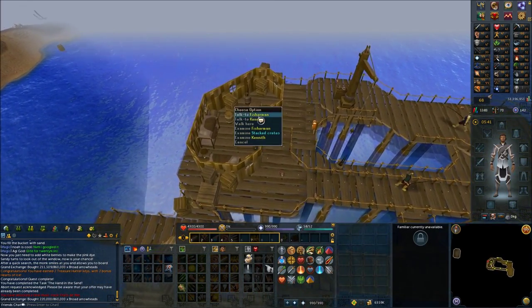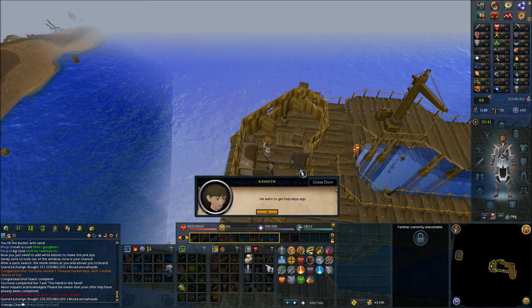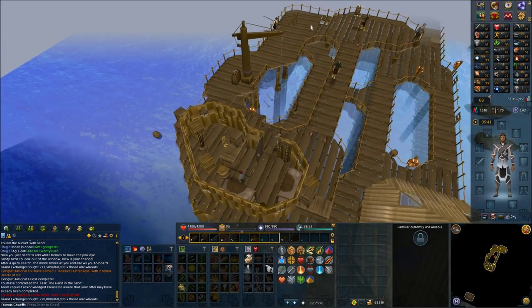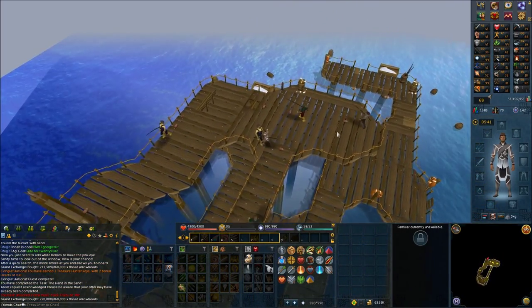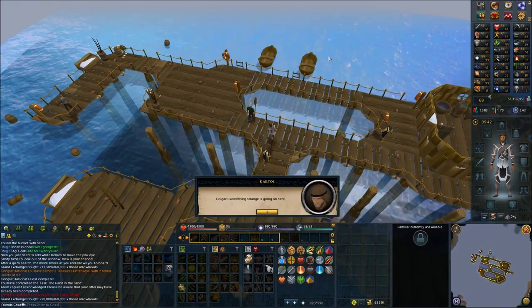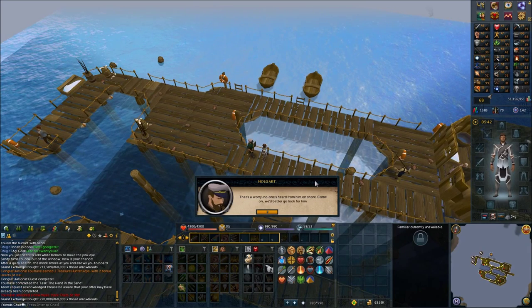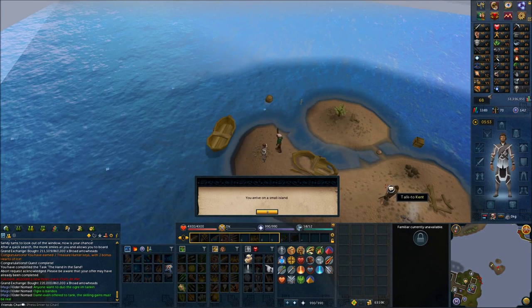Open the door and go inside, then speak to Kennen. Head back downstairs now. Speak with Holgard, then speak with Kennen again.